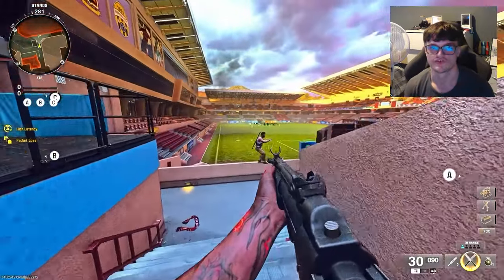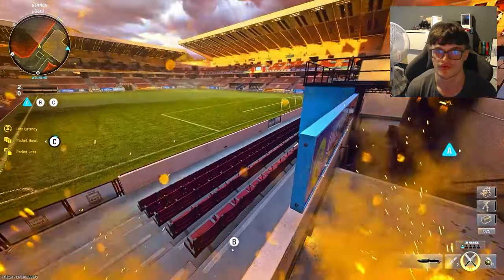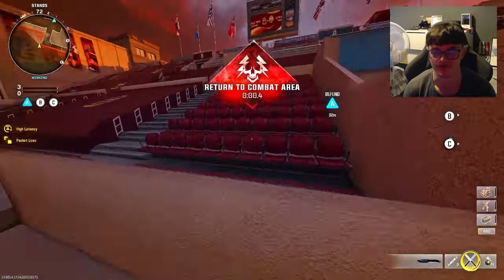What's going on guys, it's King Man, welcome back to the channel. In today's video I'm showing you an out-of-the-map glitch on Red Card. As you see, you want to make your way to my location — you want to have War Cry on you, and you want to run straight out of the map and go to my location.